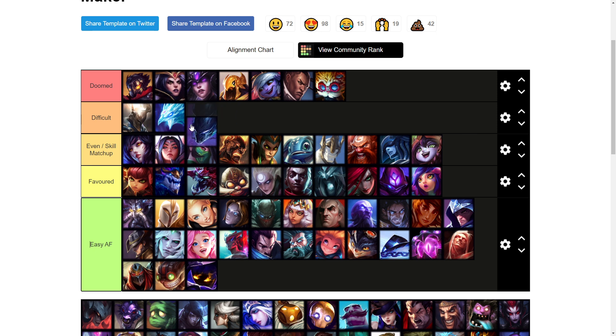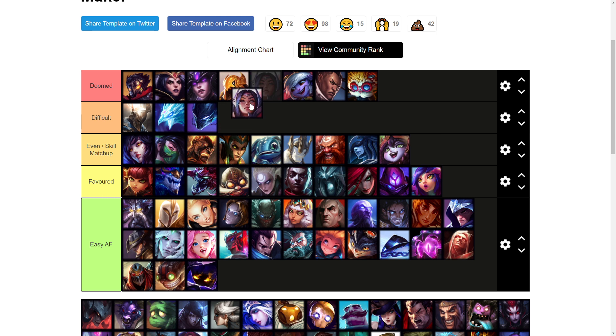Nocturne — I'm going to put him in difficult honestly. I'm also going to move Irelia up to difficult as well, because Irelia has a lot of base damage and both of these champions have really high base damage early on and are very cheesy. You just have to be careful trading with them and not overextending to where they can just engage onto you. Irelia is better kept in difficult because she hard out-skills you at one item.